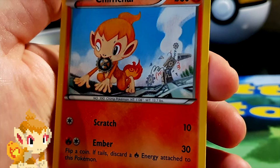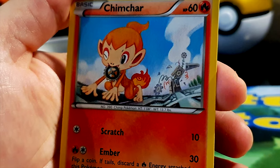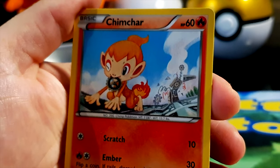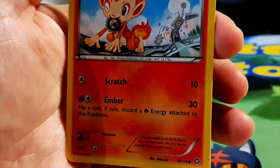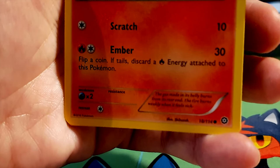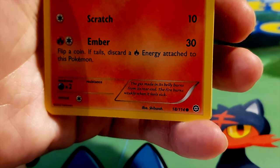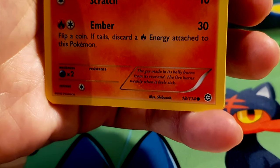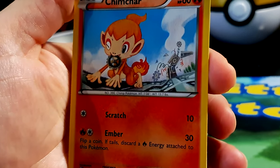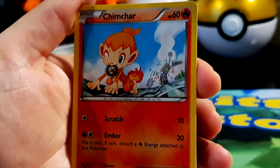Chimchar, HP 60, fire type — a chimp Pokémon. He's dismantling some kind of mechanical device and giving us a cheeky wink! Two moves: Scratch for 10 times damage and Ember for 30 damage — flip a coin, if tails discard a fire energy attached to this Pokémon. Weakness to water. The gas made in its belly burns from its rear end — the fire burns weakly when it feels sick. Illustrated by Naoyo Kimura. Spicy food situation, sounds familiar!